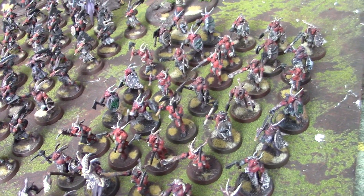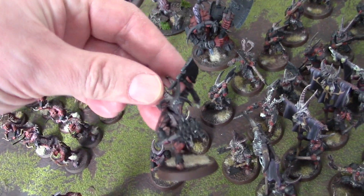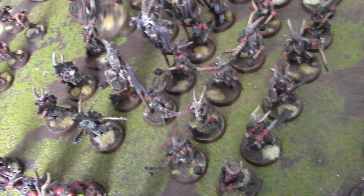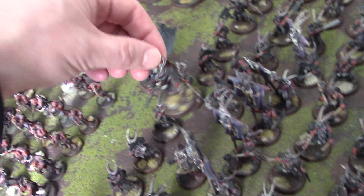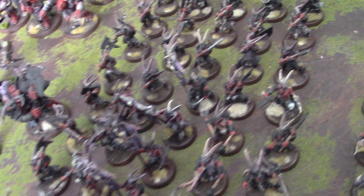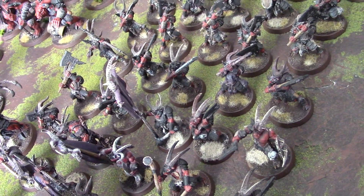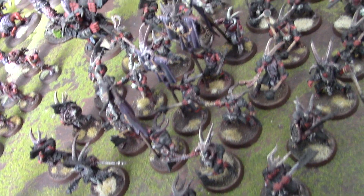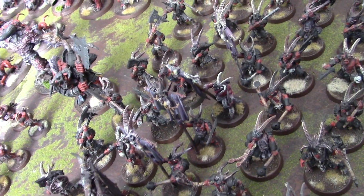Different weapon swaps and stuff like that. The champions over here are all unique, somehow, for the Bestigors. Like, this guy has that spiked mace — that's from a different kit. That guy has two axes. There's one with, like, a really cool axe in here. I got it from the chaos kit. I can't find him right now, but he is in there, and he's got one of those toothy axes.